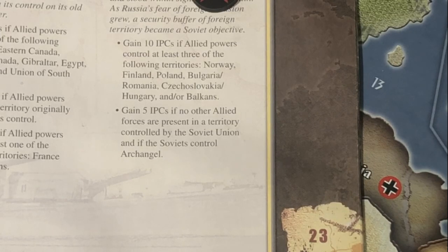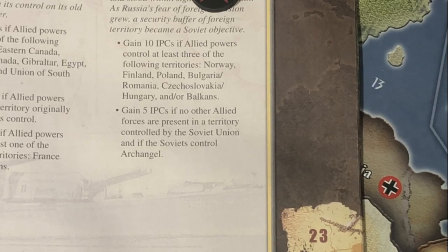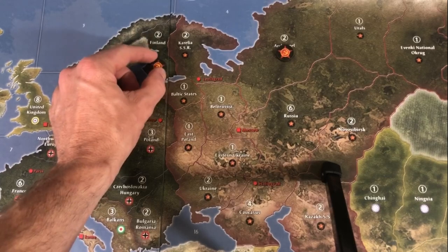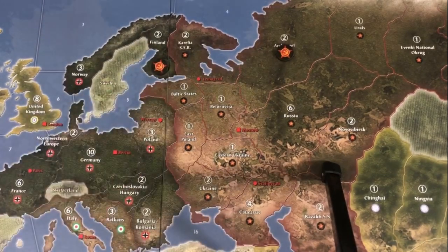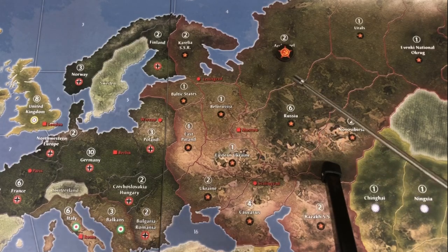The second Soviet national objective is probably the strangest one of all. It's the only one that doesn't require that the Allies take and hold any kind of territory. It's a conditional national objective: if no other Allied forces are present in a territory controlled by the Soviet Union, and if the Soviets control Archangel, the Soviets get 5 IPCs. This means that if the Soviets pick up Finland on their first or second turn, Allied forces can't come into that territory without disqualifying the Soviet Union from that national objective — it's not just originally controlled Soviet territories. The other condition is that Archangel must be under Allied control at the end of the Soviet turn.